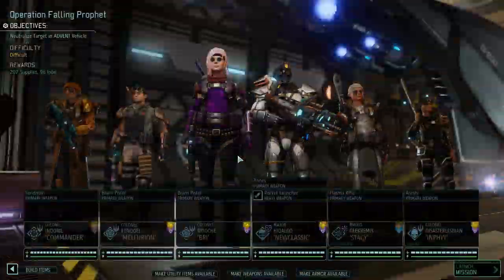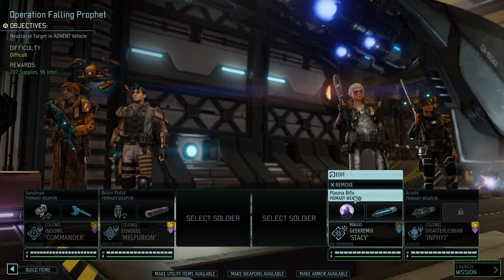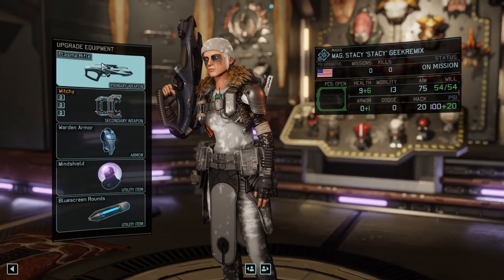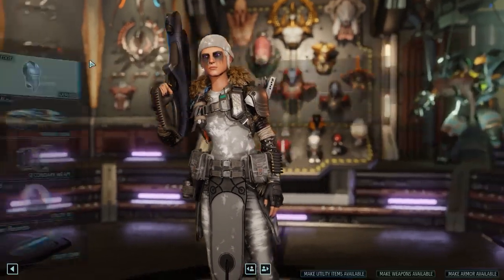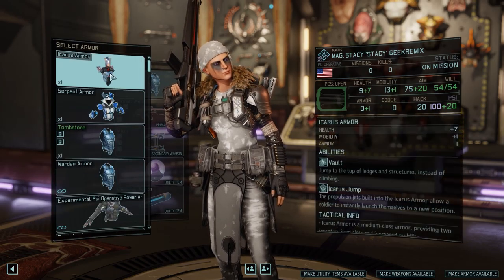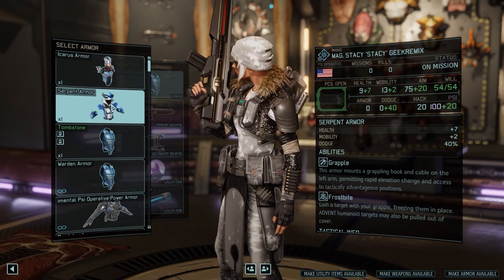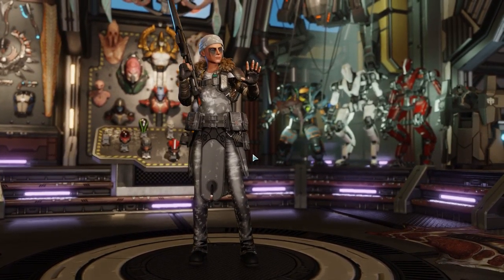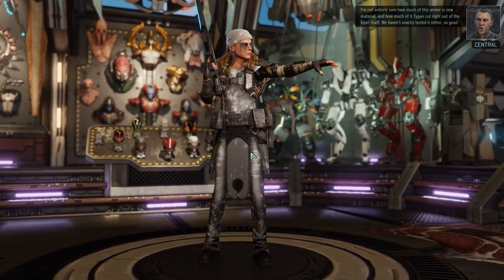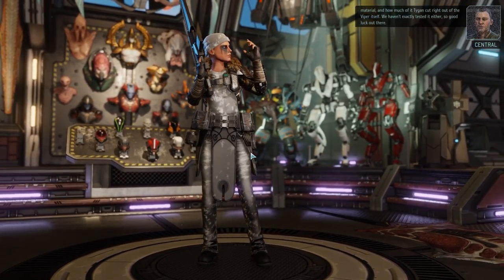I'll give you the blue screen because I don't have a sniper with me this mission. I'm not gonna bring the full best-of-the-best squad right now. Let me load you up with something nice, like the disruptor rifle. I'm not entirely sure how much of this armor is new material and how much of it Tigan cut right out of the Viper itself. We haven't exactly tested it either, so good luck out there.